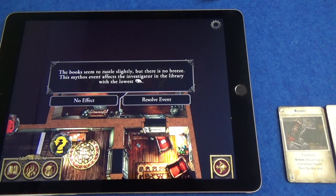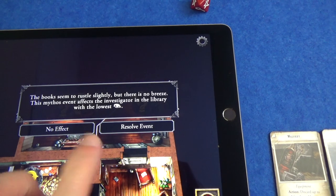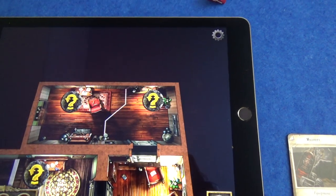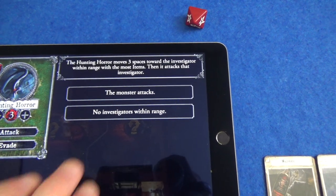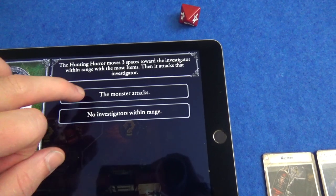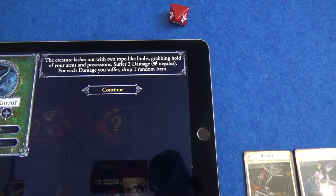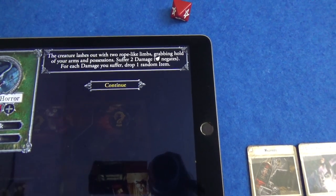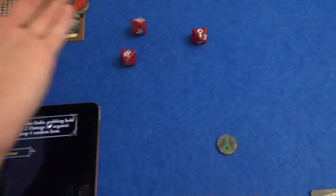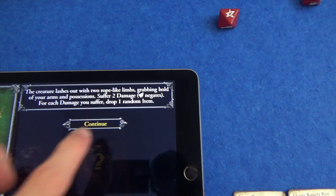The books seem to rustle slightly but there is no breeze. This mythos event infects the investigator in the library with the lowest observation - but there is no one in the library, so no effect. That was lucky. The hunting horror moves three spaces towards the investigator within range with the most items, so that would be Wendy. The monster attacks: the creature lashes out with two rope-like limbs, grabbing hold of your arms and possessions - suffer two damage, agility negates. That is good for Wendy because she gets to roll five dice - three successes. She negates all of that damage.